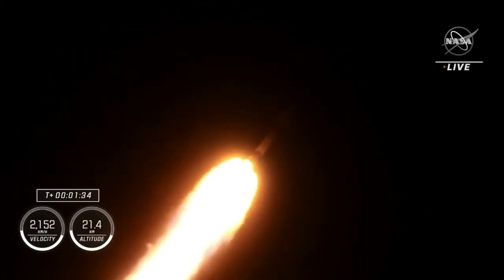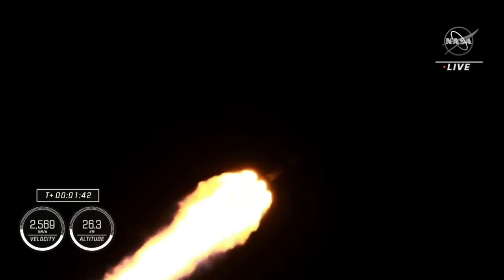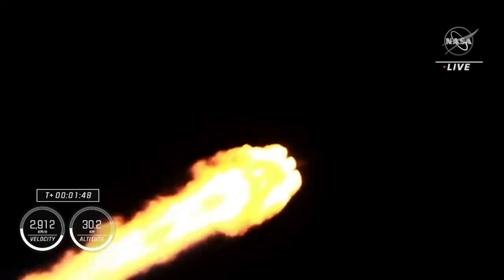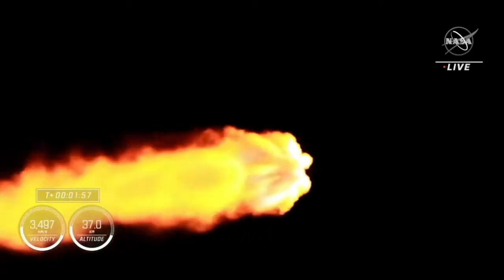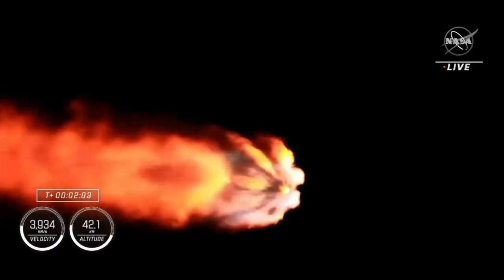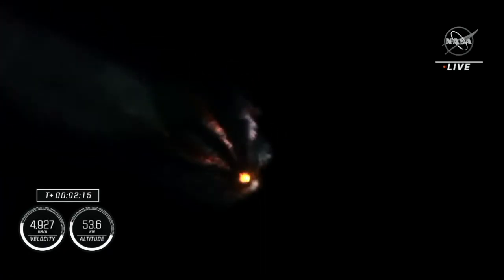The crew are already pulling in excess of two Gs. Coming up next is a couple of events in rapid succession. In about 10 seconds we're going to be performing engine chill on the second stage MVAC engine. And then in about a minute, we're going to start off with MECO, also known as main engine cutoff. This is where those nine engines are going to cut off in preparation for stage separation, where the first and second stages will separate from one another. Then the single Merlin vacuum engine on the second stage will ignite and continue to carry our Crew-4 astronauts to orbit.